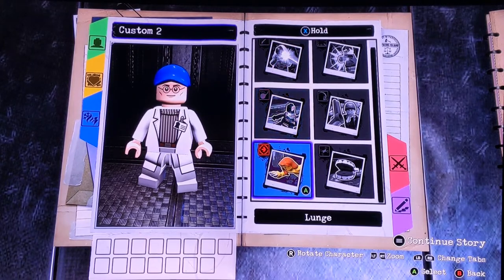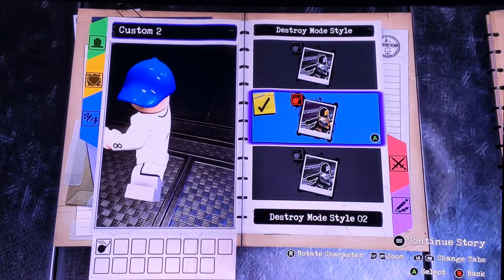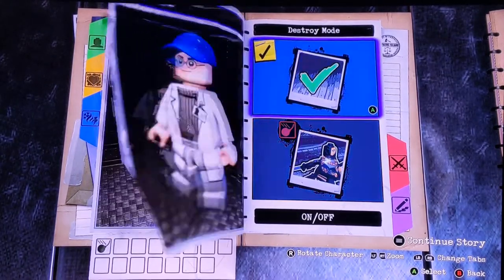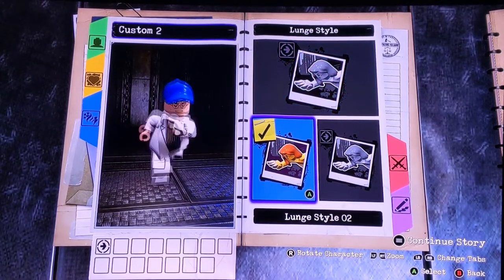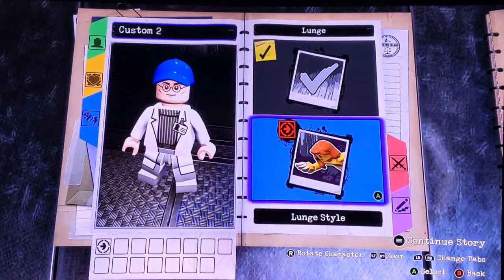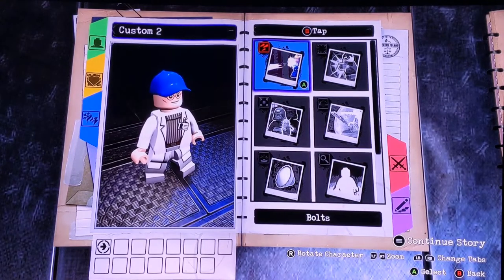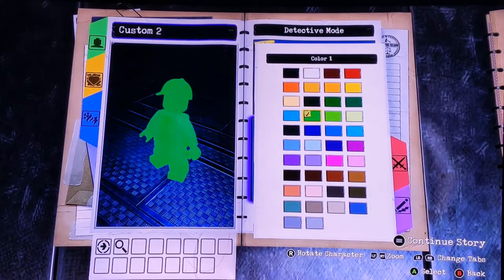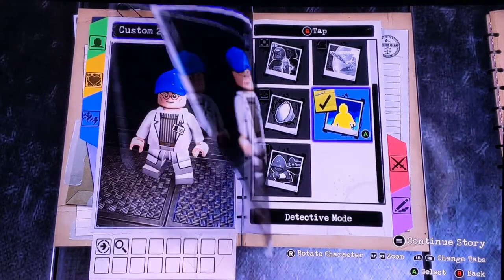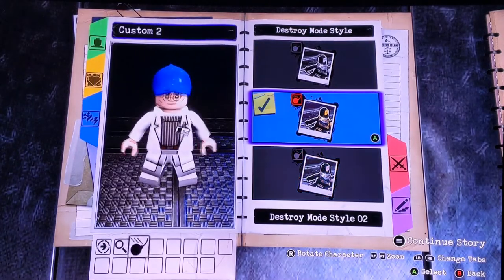For Halt X, we're going to have Lunge — because I imagine Dr. Brewer's clone would be the type to chase people down, especially if they were going into his basement. We're going to get him in Detective Mode because he'd be a very smart character and try to track people down. And for Halt X, we're going to Destroy Mode.